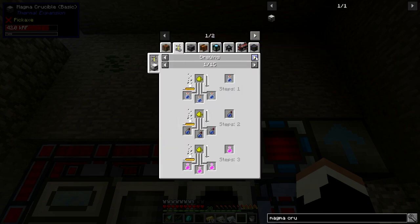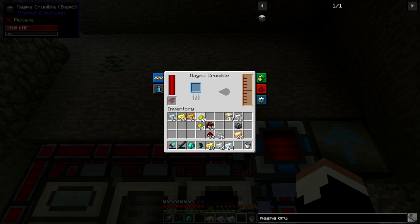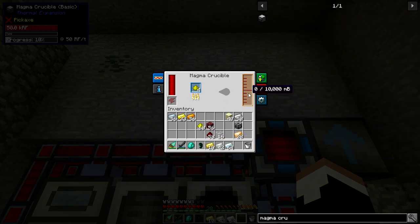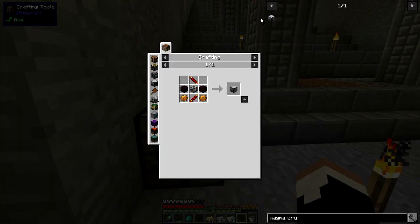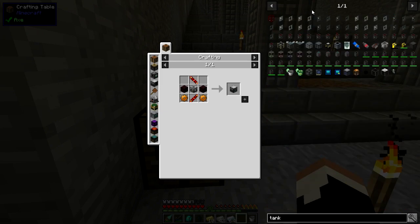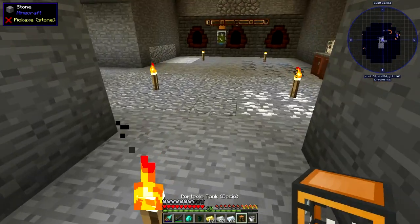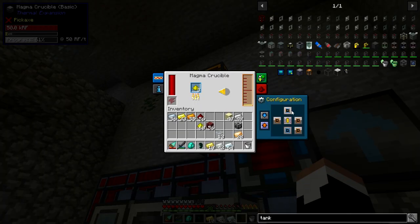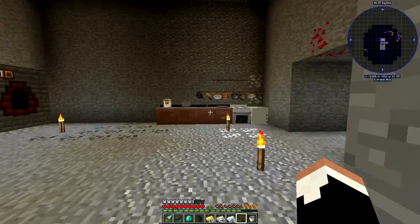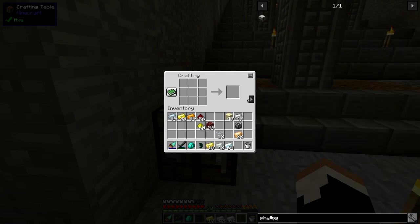We're going to need a tank, because I don't feel like making a fluid transposer. Let's get ourselves a Redstone Servo and a Portable Tank, and we'll pop that up here. You cannot put it to the top, and this thing is slow as balls. In the meantime, let's go ahead and get what we need for the isolator. The tank isolator is going to take two more Copper Gears and a Redstone Reception Coil, and a couple of dirt.